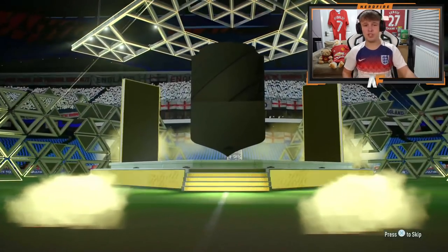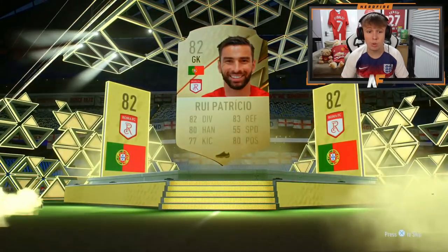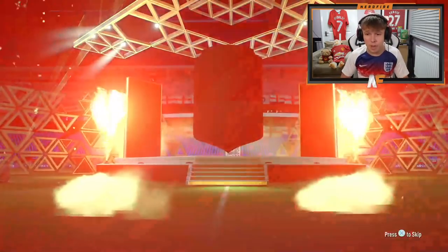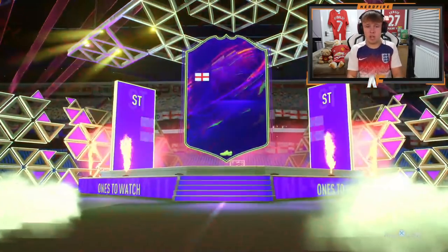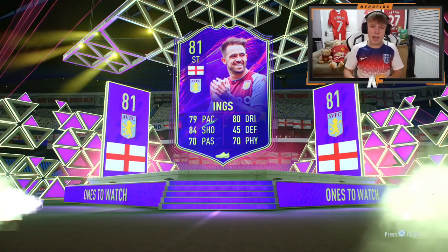Now let's get into the 10 jumbo premium gold packs and see if we can get anything there. First one is not a great start — it's Guaita, not a board. We're not even getting boards here. Three packs in a row without a single board. Stomping through these hoping to finally get a board — it's Asensio, at least a board. Then we get two boards in one pack. The halfway pack — not a walkout, it's Danny Ings. We'll take it.